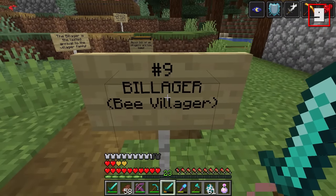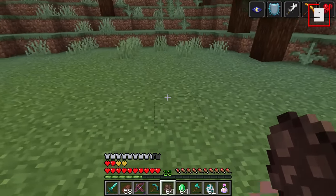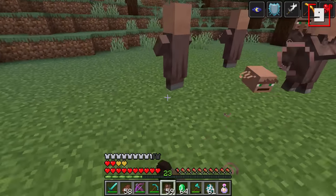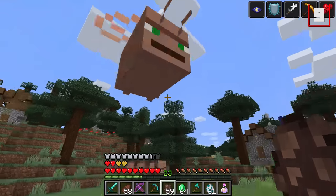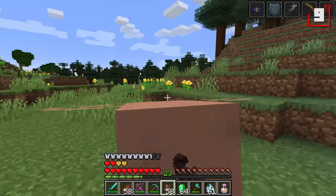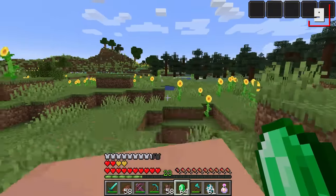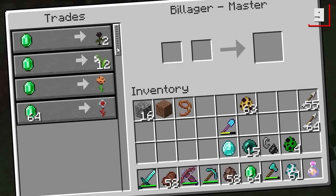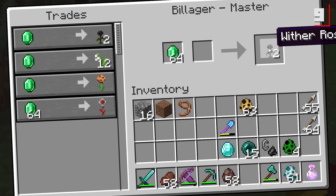Our ninth bee is the bee-villager. There's a 10% chance of a bee-villager spawning in every time a villager would have. If you're close enough to this bee, you can actually trade with it. As you can see, we've got some very special trades: one emerald for two wither roses, one for 12 lilies of the valley.